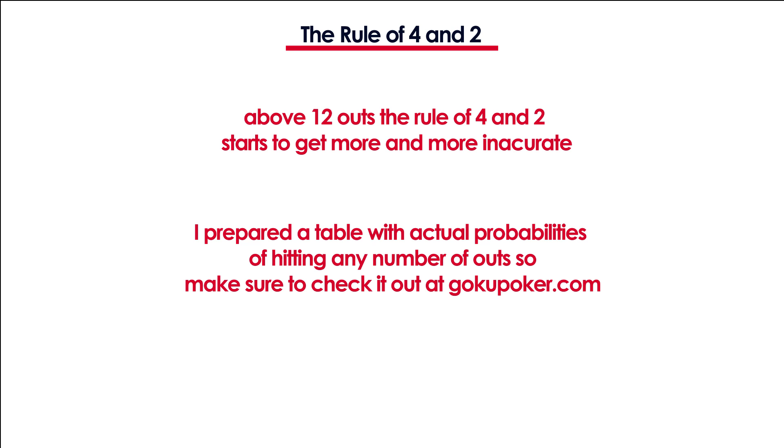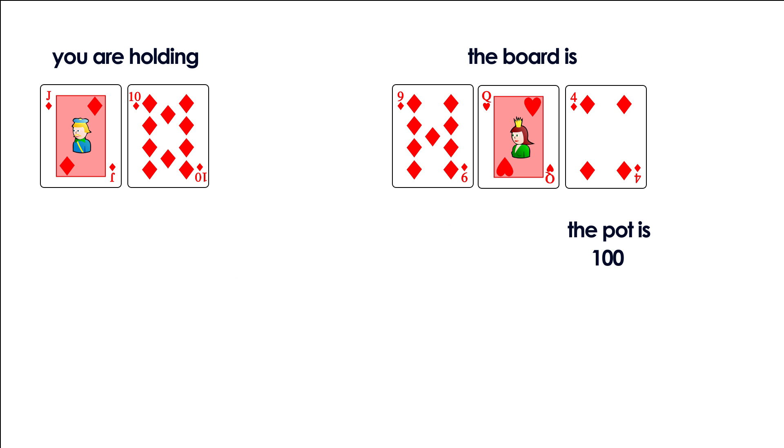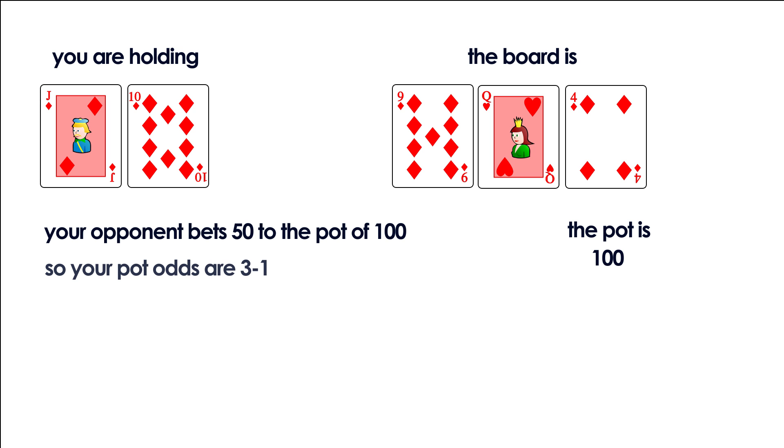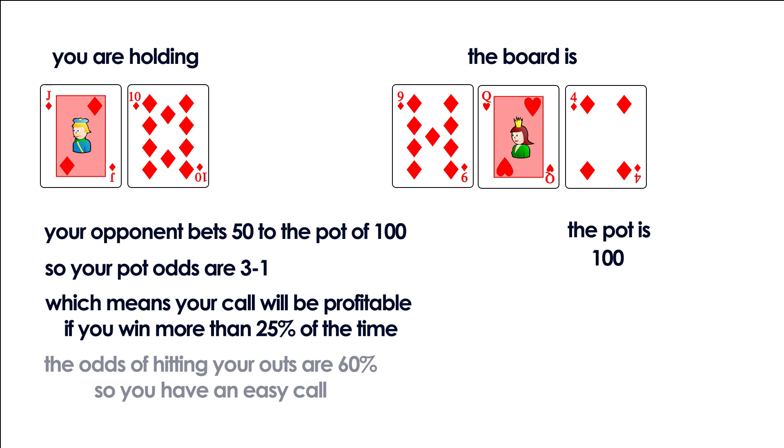It is important to know the number of outs and to calculate the probability of hitting them because it allows you to make better decisions. Back to our example: the villain bets 50 to the pot of 100. You quickly calculate that your pot odds are 3 to 1, so you only need to win 25% of the time to break even, and you know the odds of hitting the flush or straight are 60%, so you call.